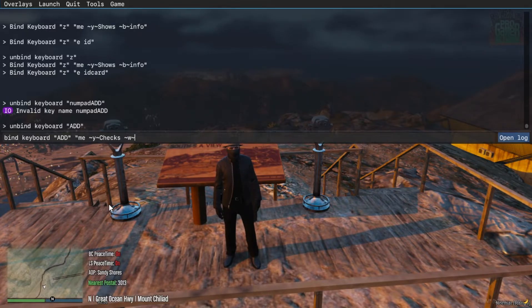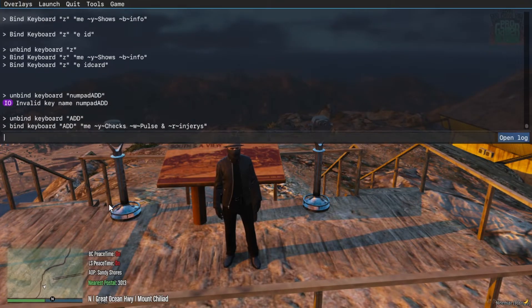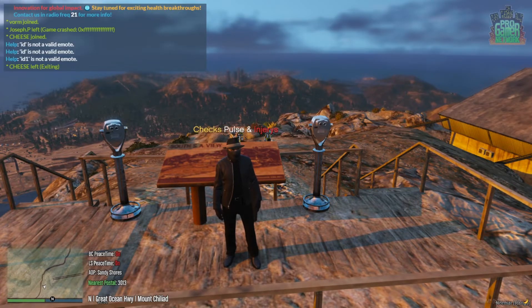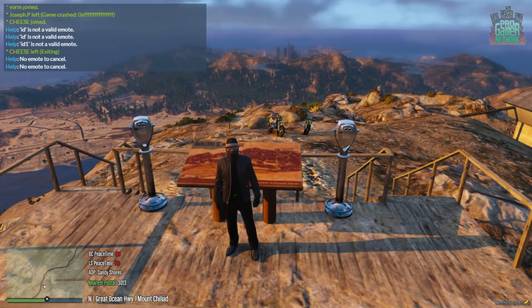Then let's do red, and type in whatever else — I want to type in 'injuries' — and then put the closing quotation marks, press enter, F8. There we go, now it's 'checks pulse and injuries'. Now say you want to do the cancel emote — we'll go into F8, we're going to do 'bind keyboard numpad 3' — I have numpad 3 set as it — then quotation marks, space, quotation marks again, you're going to do 'e space c', quotation marks, enter.